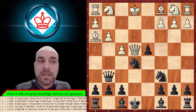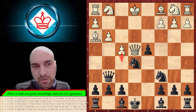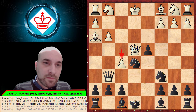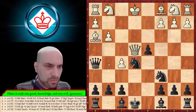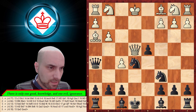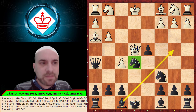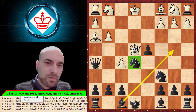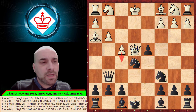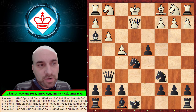Another continuation is bishop to e3, attacking the queen. You can go back, offering an exchange. F5 is not a serious move because you cannot really take the pawn. We can play queen h5 — we're not threatening anything specific, but we move the queen and continue developing our pieces. The knight is safe, and the evaluation says black is winning.